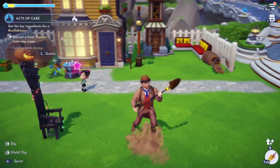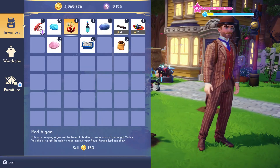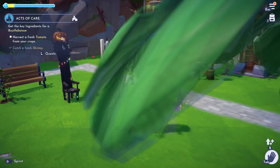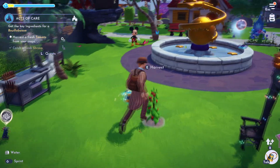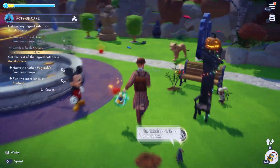Let's go ahead and plant a tomato. I actually got myself a miracle grow — we're going to use that. I think tomatoes grow pretty fast; I just can't be bothered to wait right now. There we go. Looks like we got more than enough.